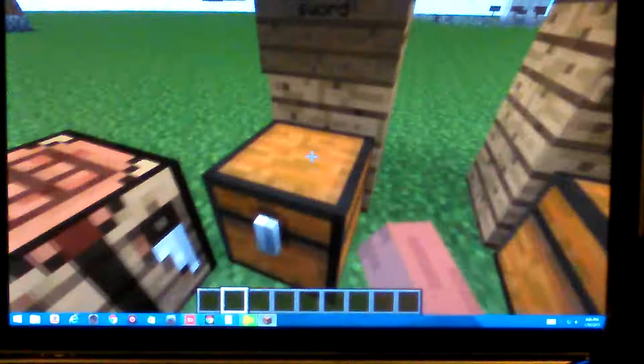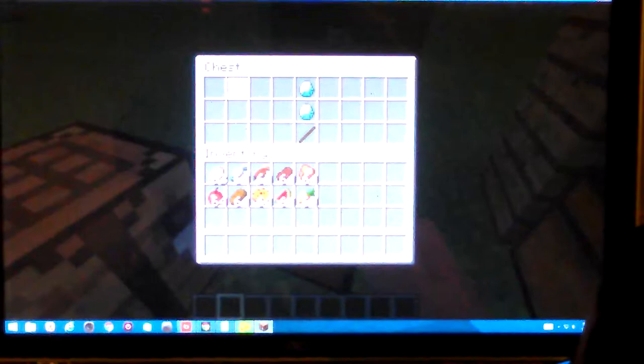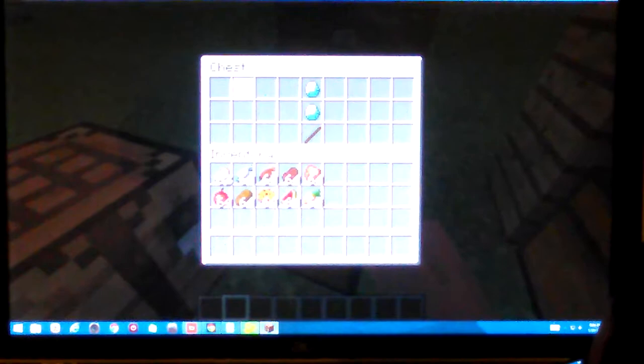First up is the sword, and to make this will be just two diamonds and one stick. It can be made with leather, stone — though stone won't work because you have to cook cobblestone in a furnace, which will be covered in the video too — and iron, gold, and diamonds. And we'll craft this. And then we got ourselves a diamond sword. I'm not going to craft everything, but these will work.